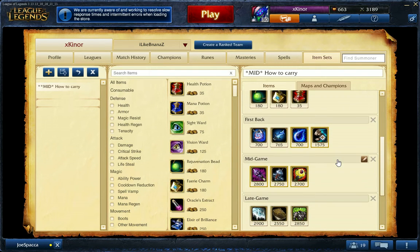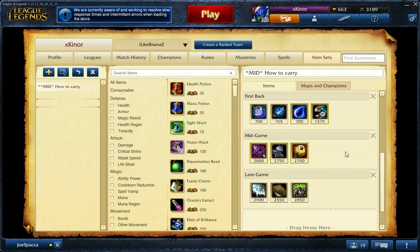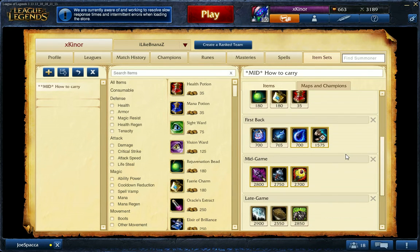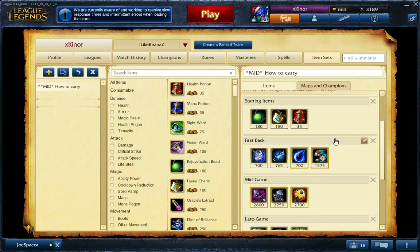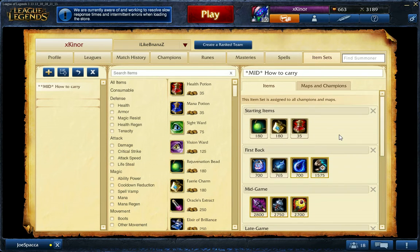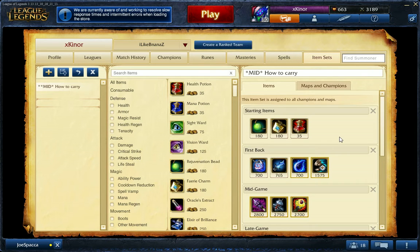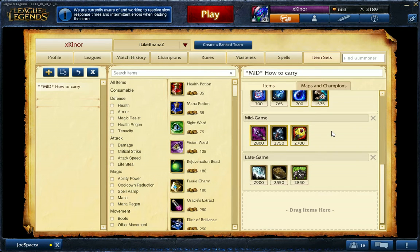You'll get the full build around 27 minutes, sometimes 26, 31, or 32 — it depends on how well you farm. Remember your main goal is not champions, it's minions. Sometimes I don't even do Dragon because I have to farm. I know it sounds bad or noob-like, but if you do this it's actually almost impossible to lose because you play so defensively during early and mid game that no one can kill you, and in late game you absolutely rock.